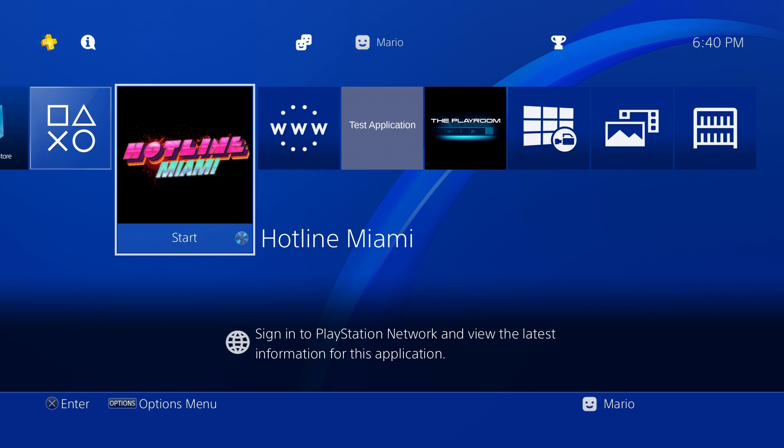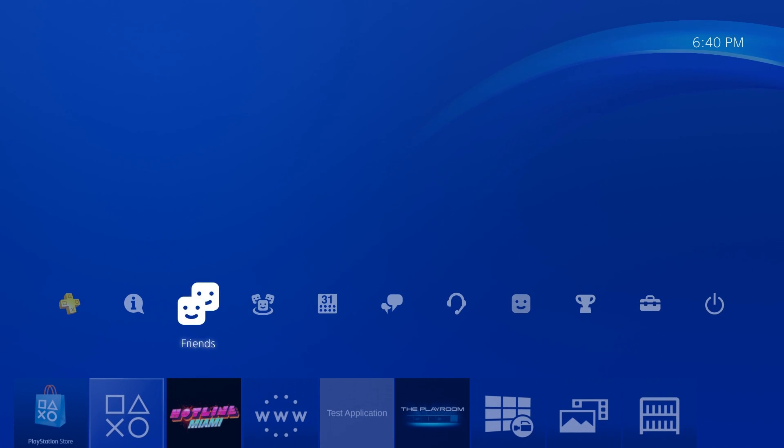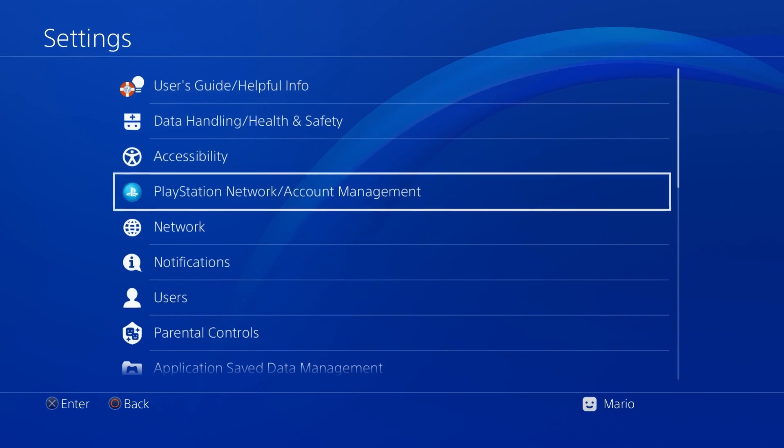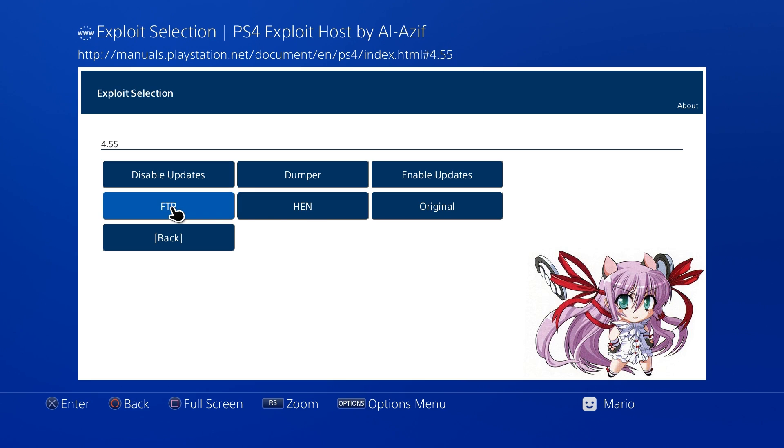Some games might take a bit longer to start the dumping process, but we'll be good to go regardless. Now, assuming you have followed the previous jailbreak tutorial, go ahead and navigate to your exploit page. I'm going to go to the user guide, wait for it to come up, and go ahead and load up the dumper.